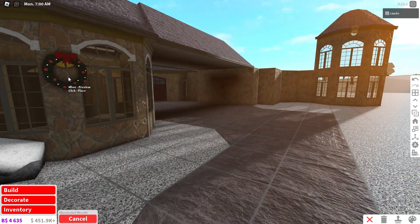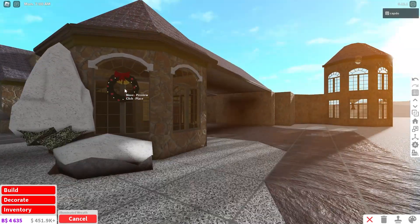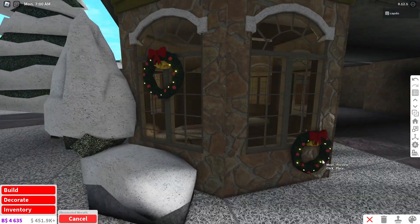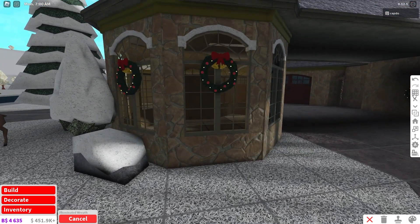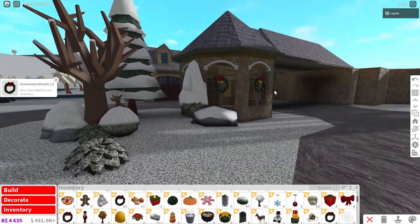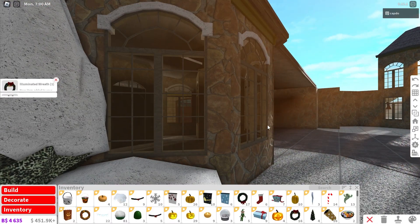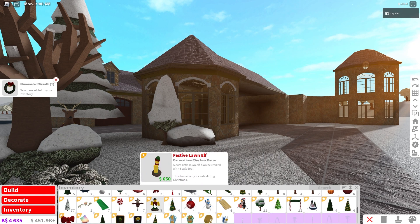The easiest thing you can do to decorate for winter is literally just add wreaths. These are probably one of the most realistic holiday items in the entire game — they add so much to your build. It's so easy to just add one and make it look realistic. These are probably my favorite holiday items they add.